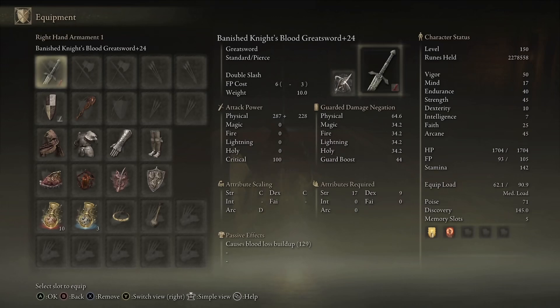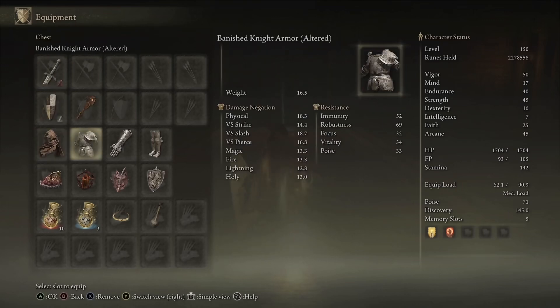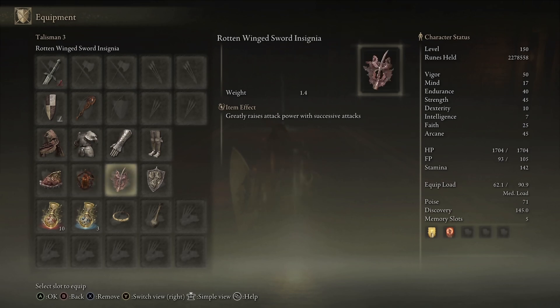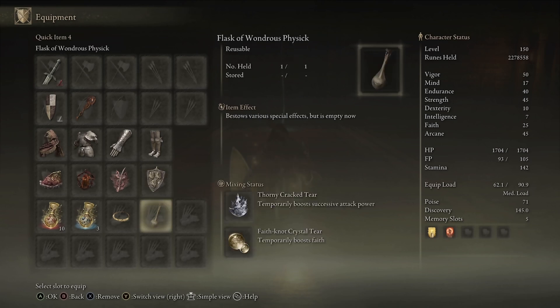As far as equipment goes, we're using the Banished Knight's Greatsword in Blood with Double Slash on it. We have the Banished Knight's shield as well — any seal will do. The Banished Knight armor set is on. Talismans: Shard of Alexander, Lord of Blood's Exultation, Rotten Winged Sword Insignia — which will proc with the weapon art — then Dragon Crest preferably the Great Shield, Thorny Cracked Tear, and you can throw in something like the Faith talisman for buffs as well.